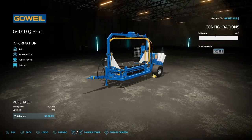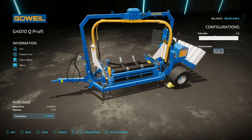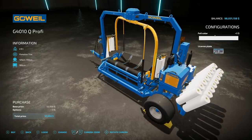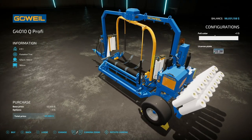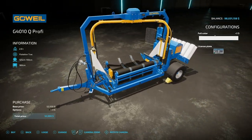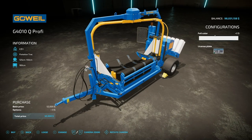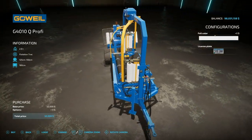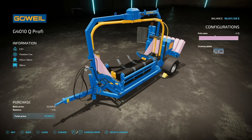Next is a really cool piece of equipment — the G4010Q Profi Bale Wrapper. However, this is a completely standalone piece of equipment. You do not need a tractor to operate it — it has its own engine built in. This is great for guys that want to run a more realistic setup. You just operate it from the outside. It will do 125 or 150 centimeter round bales and also 180 centimeter square bales, with five foil colors available.